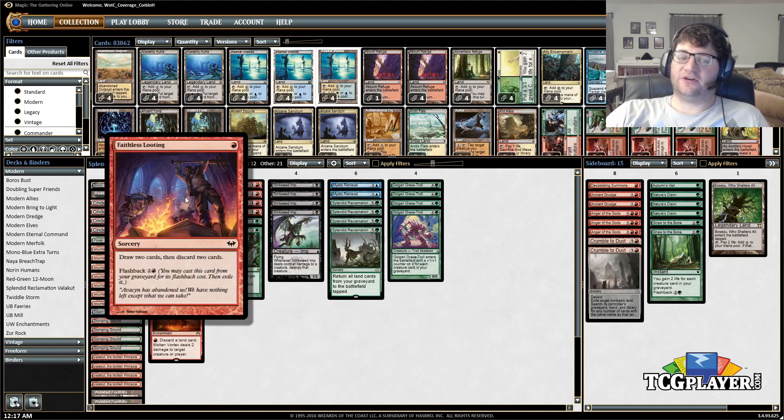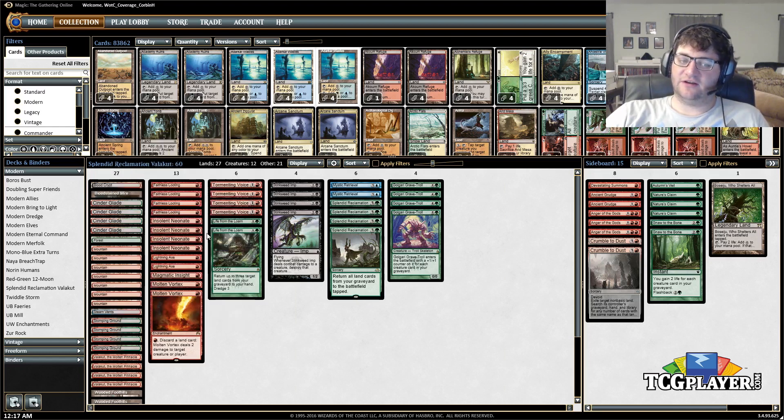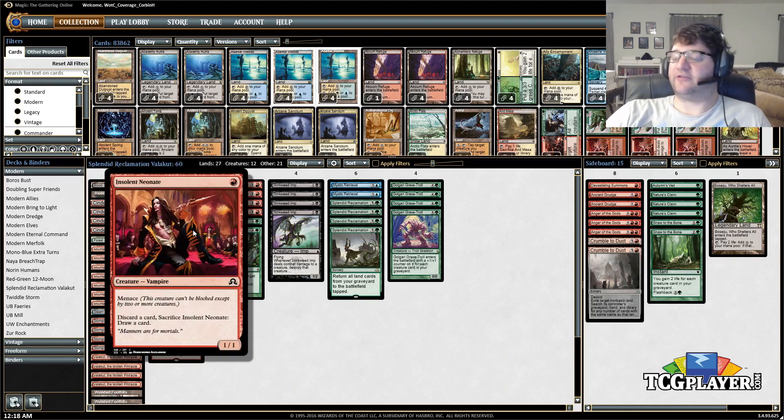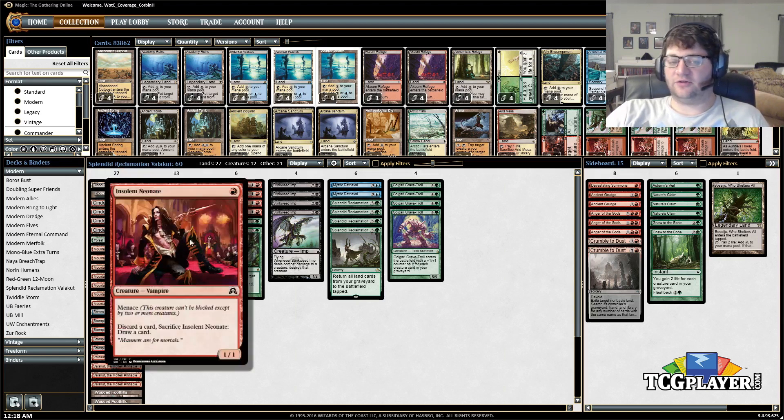The rest of the things we share is Faithless Looting — draw two, discard two. This is nuts with all your dredge cards in your deck. It also helps get them into your graveyard in the first place, as does Insolent Neonate, which is sort of the best one because you get to discard it. It's a discard outlet and a draw effect all in one.